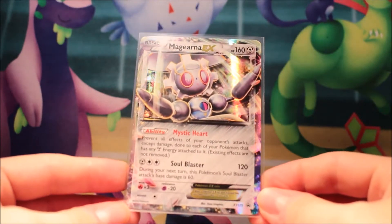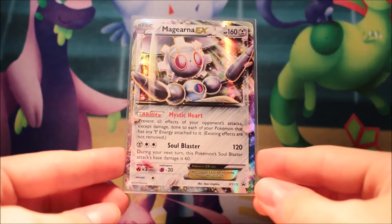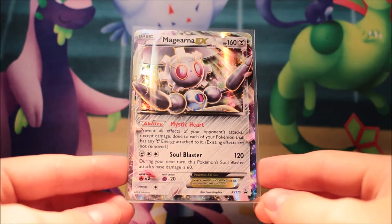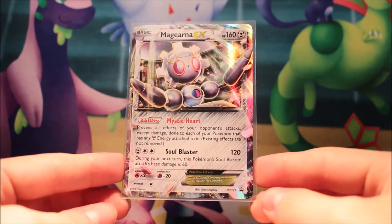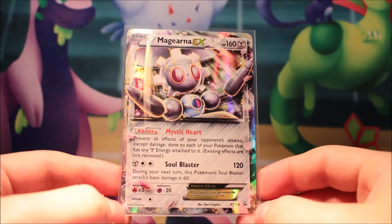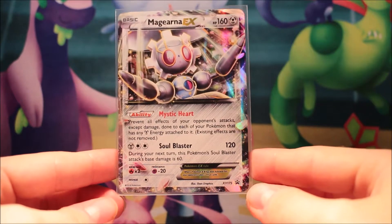So, does this do the same as it did in the set that this was out? I think it does. McGinner EX, 160 HP. Mystic Heart ability — prevent all effects of your opponent's attacks except damage done to each of your Pokémon that have any metal energy attached to it. Existing effects are not removed. And then Soul Blaster with three energy, including one metal, with 120 damage. During the next turn, this Pokémon's Soul Blaster attack's base damage is 60. So it's not the best, but it's okay.